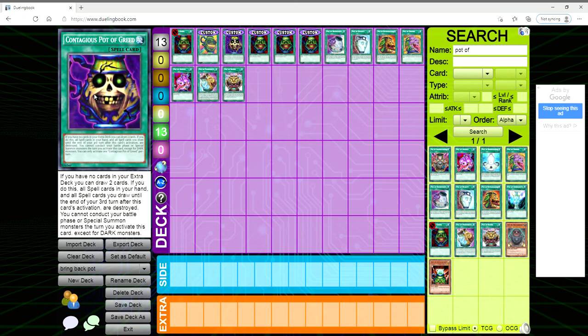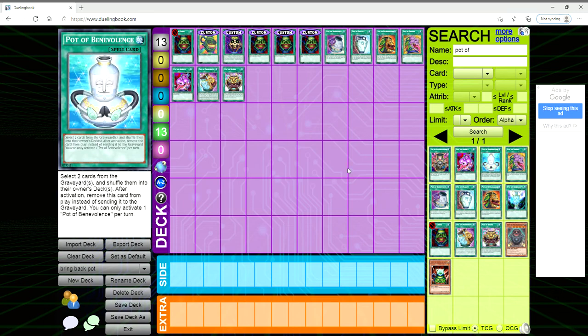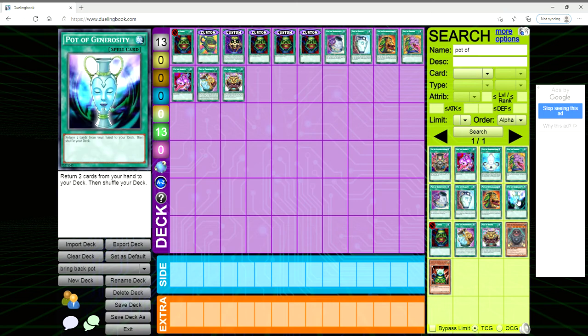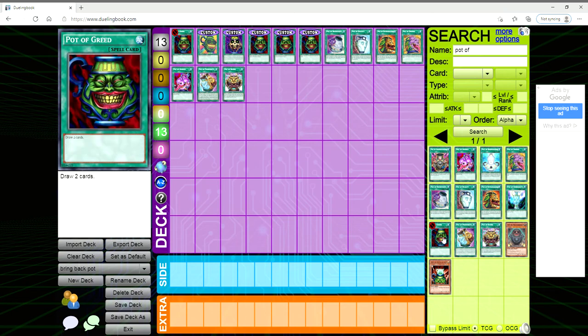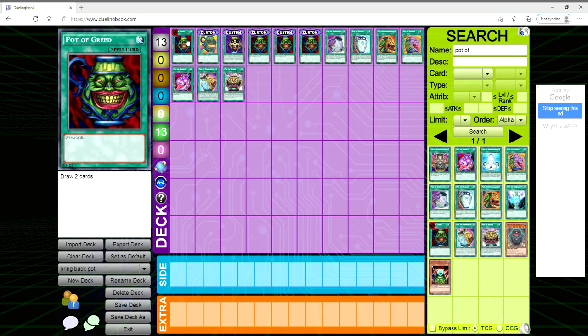Despite the weird art, I thought Contagious Pot of Greed is a very interesting concept — we haven't seen a pot card that requires having no cards in your extra deck to draw. There's also one that targets three banished monsters to shuffle into the deck to draw one, and one that just shuffles two cards from your grave into the owner's deck. Pot of Generosity is obviously the most broken — just taking two cards from your hand and shuffling them back. But in all seriousness, I think Contagious is a very interesting errata concept.